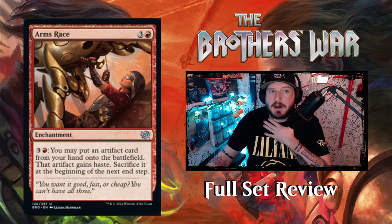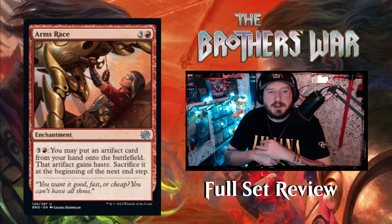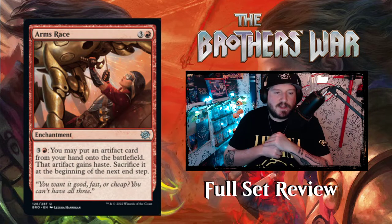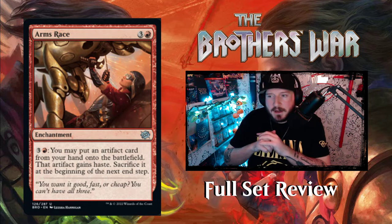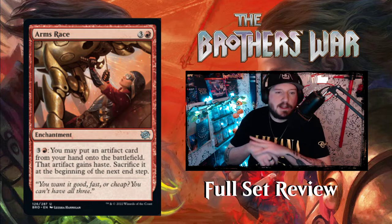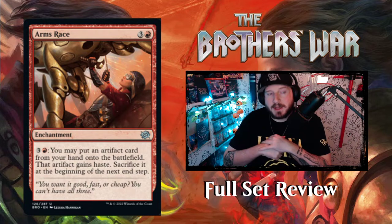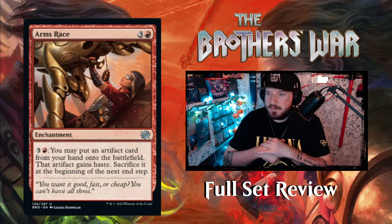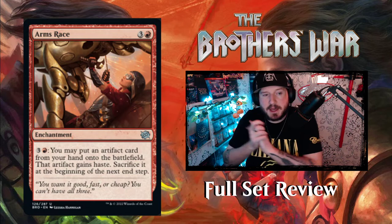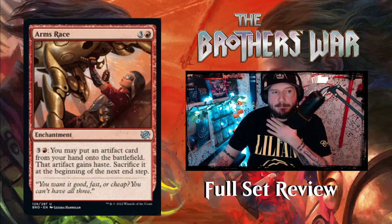The first red card we're going to look at is Arms Race. It's three and a red for an enchantment. Then you can pay three and a red to put an artifact card from your hand onto the battlefield — that artifact gains haste, but you sacrifice it at the beginning of the next end step. This is really good if you've got some big artifacts that cost more than four mana. You can haste it onto the battlefield, attack with it, and if you're playing red-black doing the graveyard aggro thing, you can bring it back from your graveyard and do this again turn after turn. That's pretty cool.